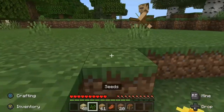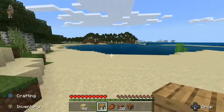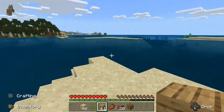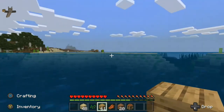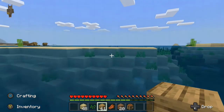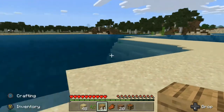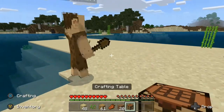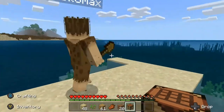Do you want to make like a beach house? Oh my gosh, let's find a town! I just found a tiny island, I'm gonna swim to it and get this sugar cane. Turn on coordinates.